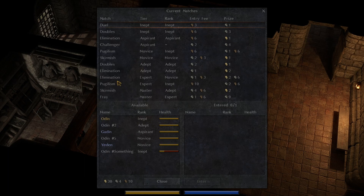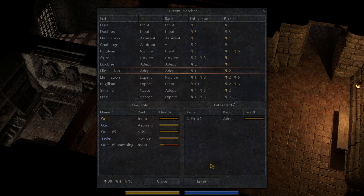Everyone else is looking good, at least. Here is a — no, we don't have an adept. We can't do that doubles. We'll do an elimination, then.